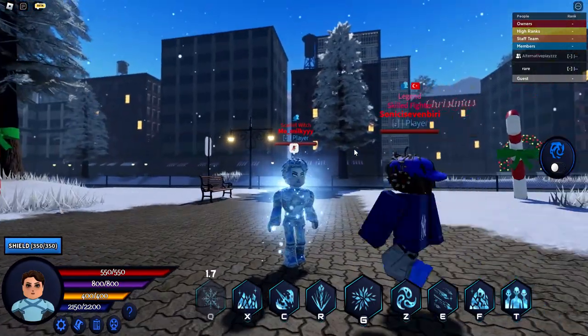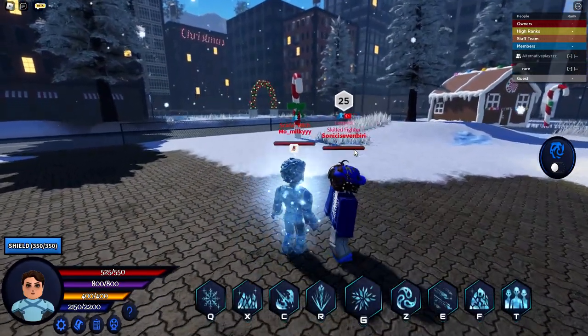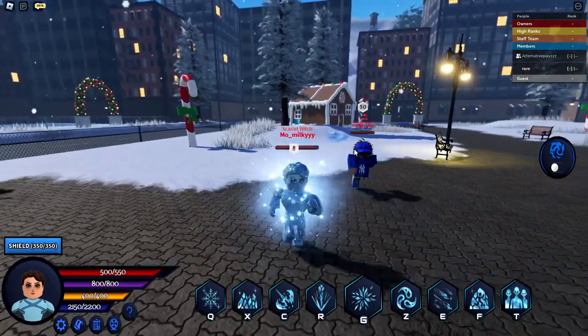Next is his Ice Form. It buffs his health and magic and he can use abilities in his Ice Form. So it's like Emma's Diamond Form.